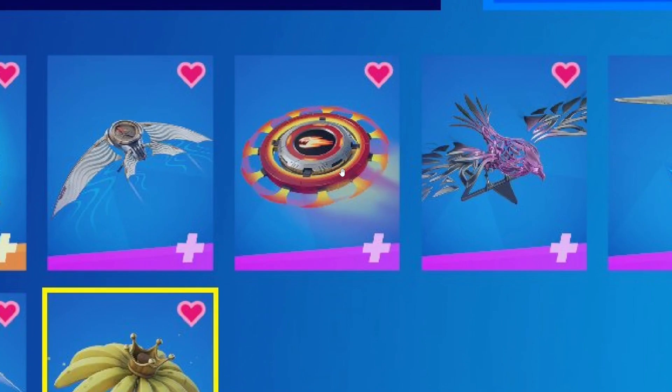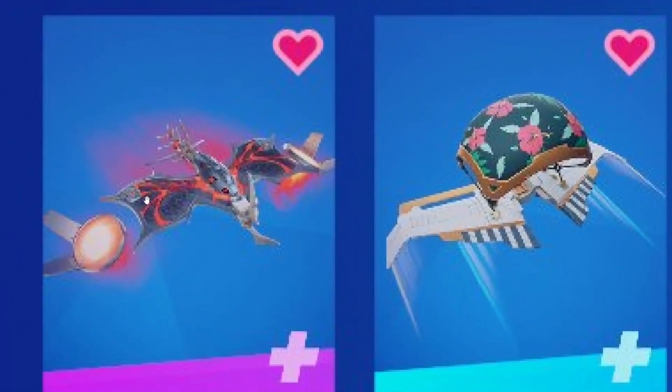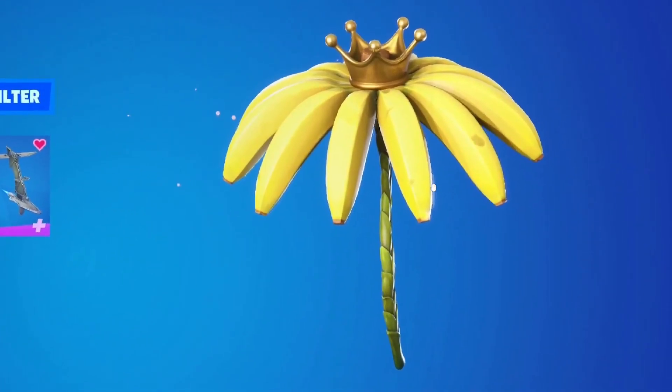The buzzsaw glider spins really fast so it's really cool to look at, and there's another animal-looking one as well. If you want to see what these look like, I'll leave a link in the description box below and in the top right corner — click the link and you'll be taken to the battle pass to see what these gliders look like. All of those require the battle pass to unlock, but this Victor Royale umbrella is free and anyone can get it.